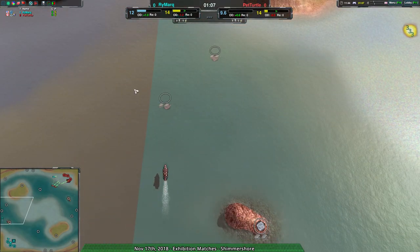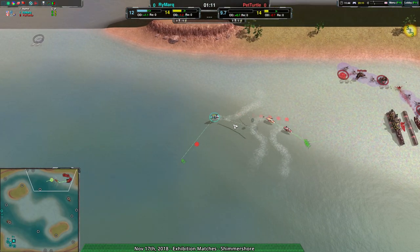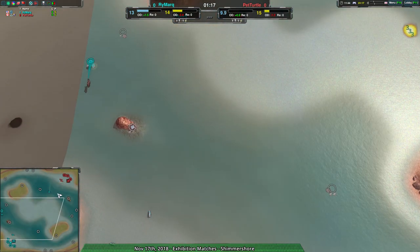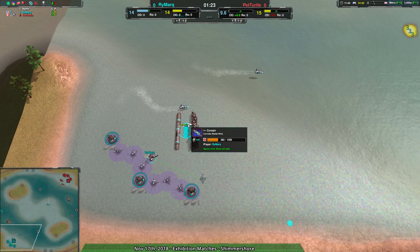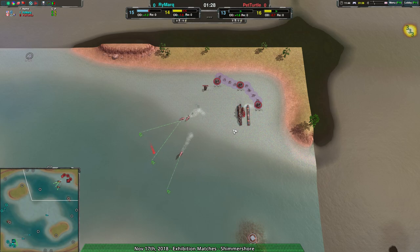That's pretty typical — that's what usually goes on in this map. People build up to the left side of the map because it's actually kind of out of the way, certainly not in the main path of anything going here. Pet Turtle has successfully defended and gotten their cutters up. Rymark, on the other hand, is getting over a Corsair, because that's what you do — when you've got a bunch of cutters to deal with, you get a Corsair.